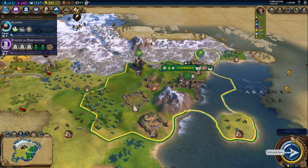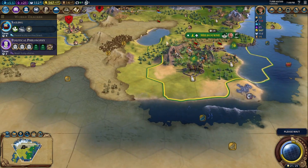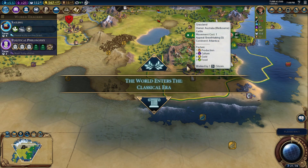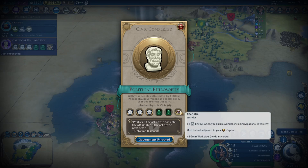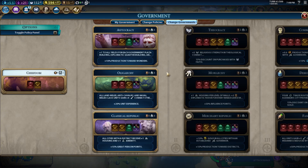Go ahead and alert yourself. I'm not getting any city-states met. If I had a galley I could go around I guess. Government has been unlocked.